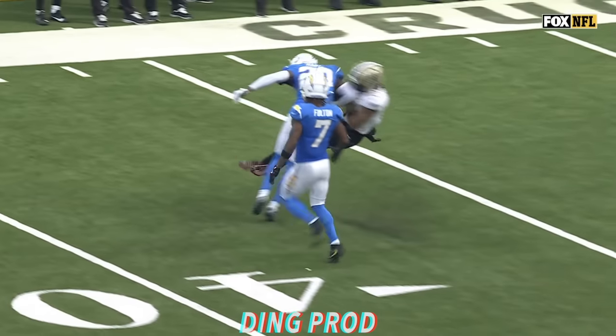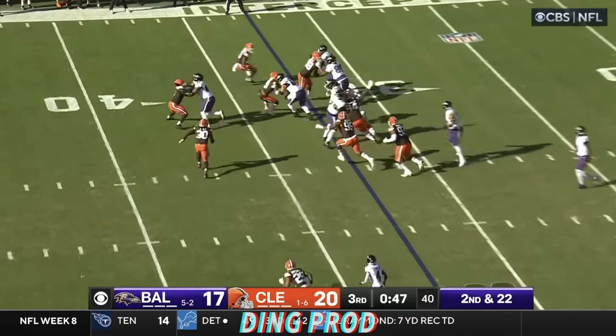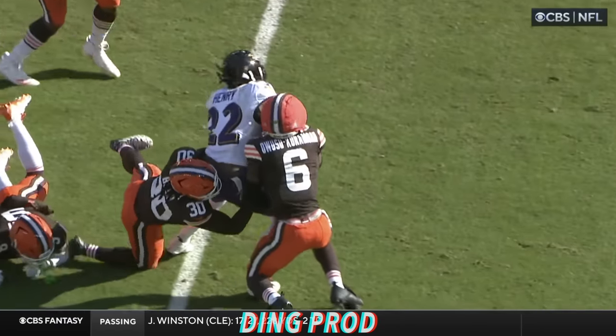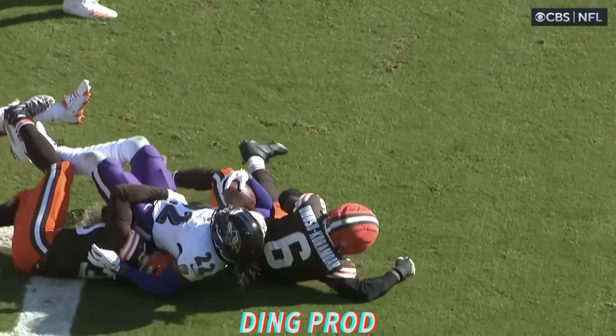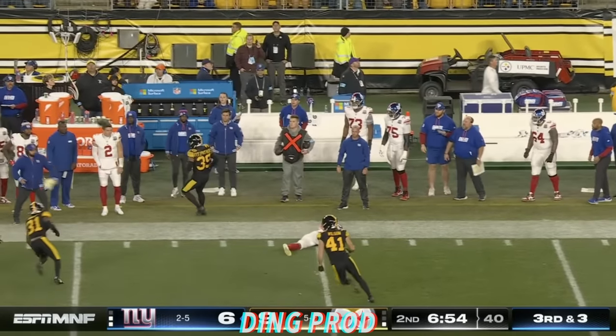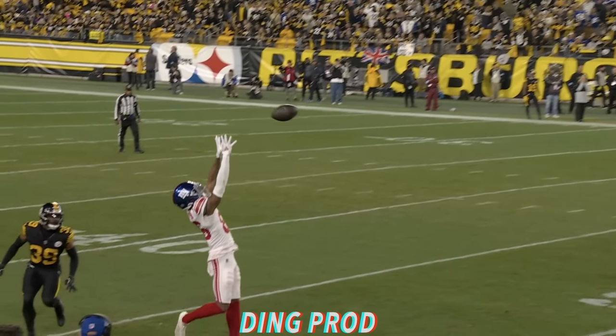Ball comes out. Let's see if they're going to call that. Henry breaks free and goes shoulder to shoulder with Owusu Koromoa. Quick throw, sideline. Slayton knocked away by Fitzpatrick.